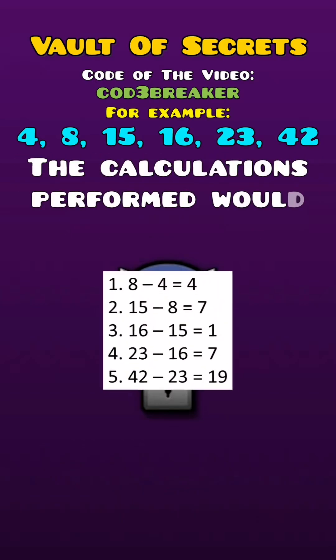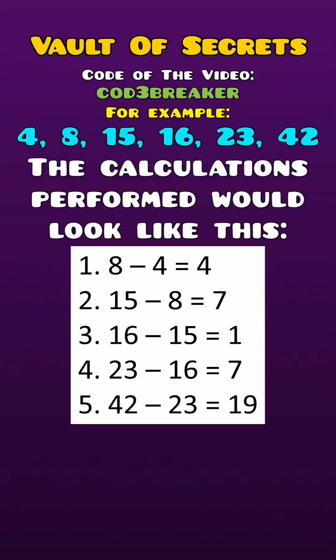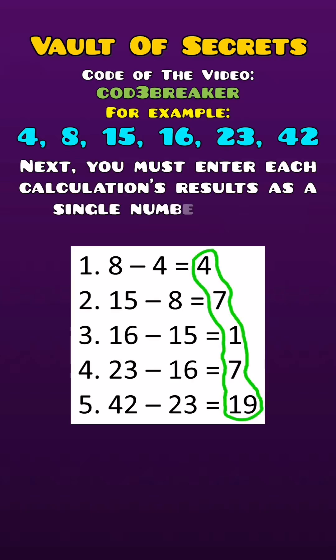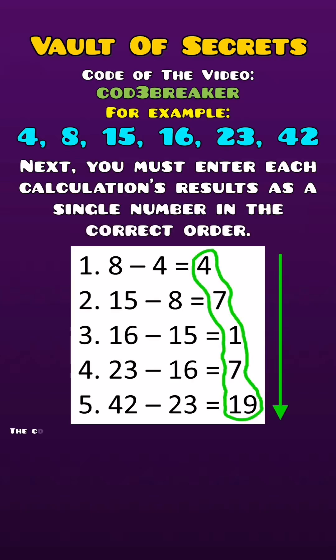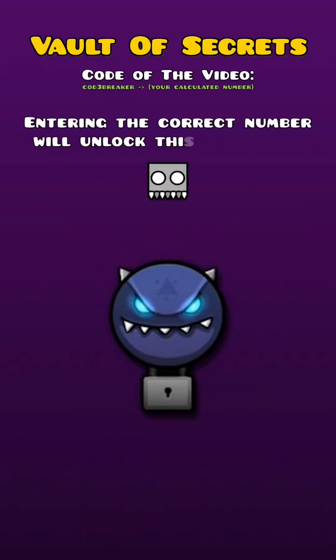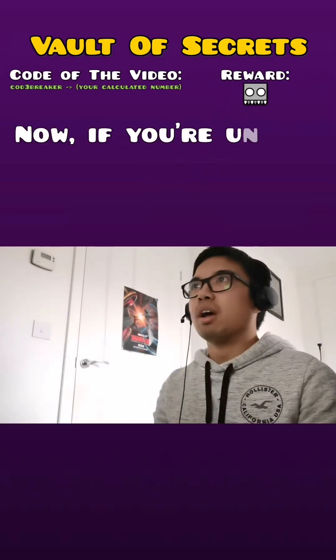The calculations performed would look like this, as shown on the screen. You must enter each calculation's result as a single number in the correct order. The corresponding code for the above example would then be 471719. Entering the correct number will unlock this cube icon.